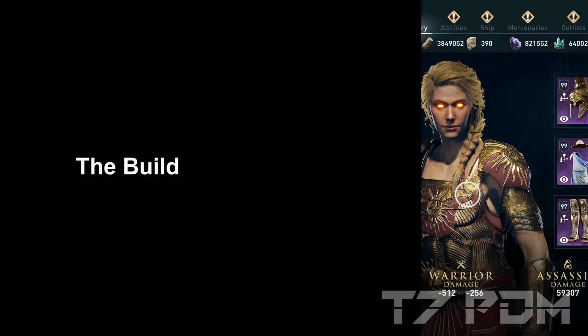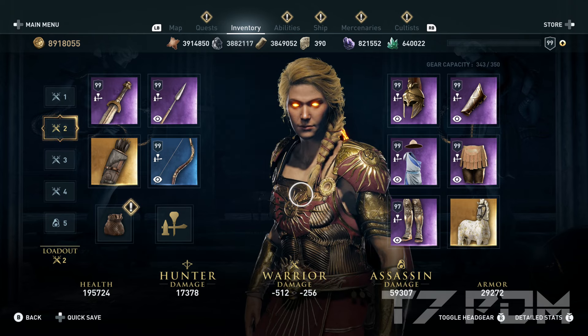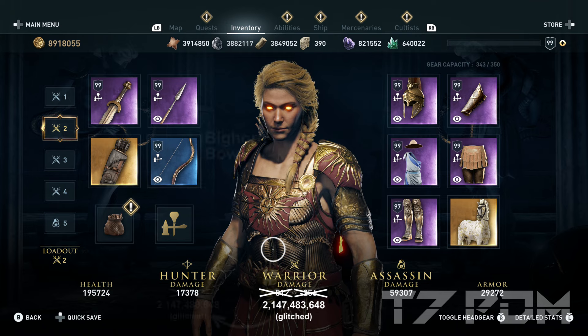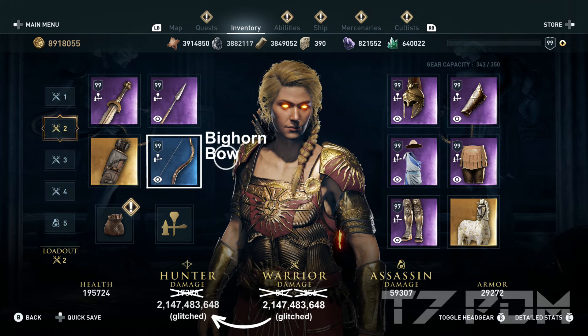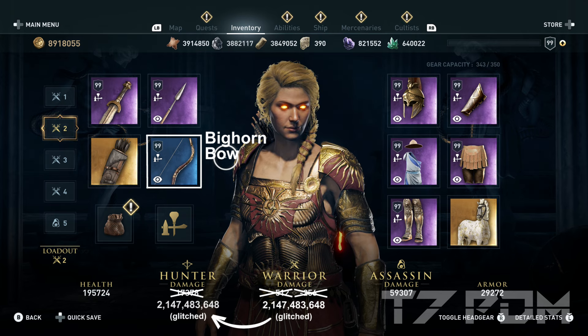But now let's finally check out the build. Our warrior damage here in the inventory screen shows minus 500, but it will actually be 2 billion damage instead because it will be glitched. And thanks to the Bighorn Bow, we will also use this amount of warrior damage for shooting arrows. However, the only thing that is not usable is our assassin damage — it is simply too low to assassinate anyone.